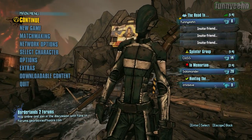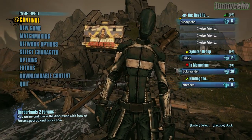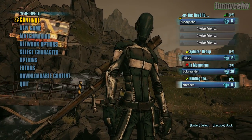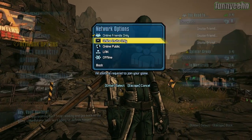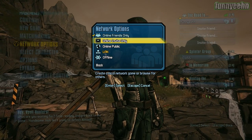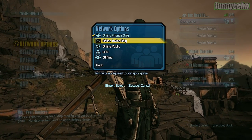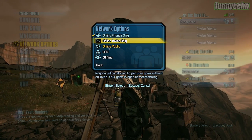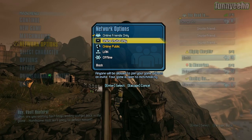Zaitsev is, as I showed you, underneath — he's like the relay tunnel in Hamachi. What we had to do, at least the original time to make it work, was Zaitsev had to go into network options and select LAN. And for me as the host, it seems like it's okay as long as I'm online friends only or online public — it seems to all work out perfectly.